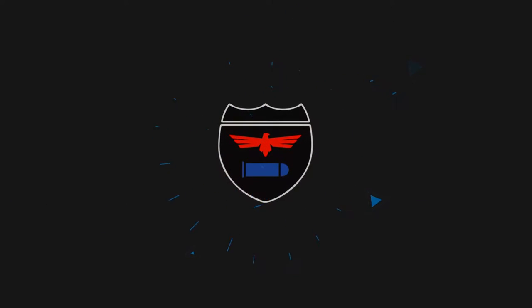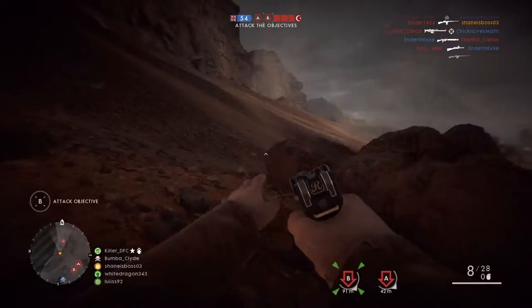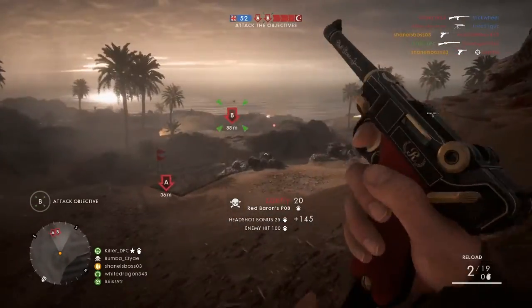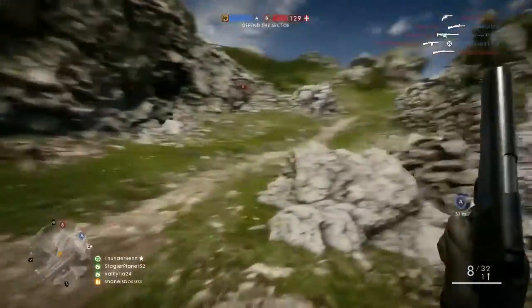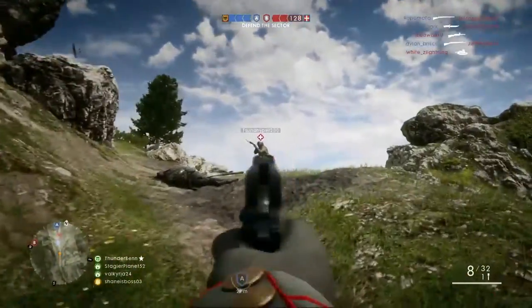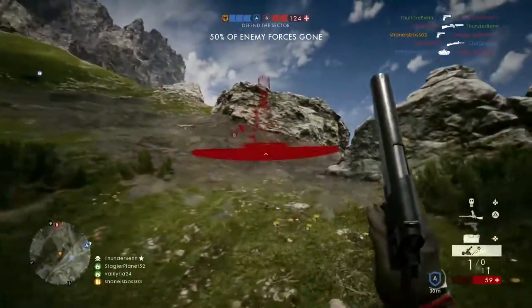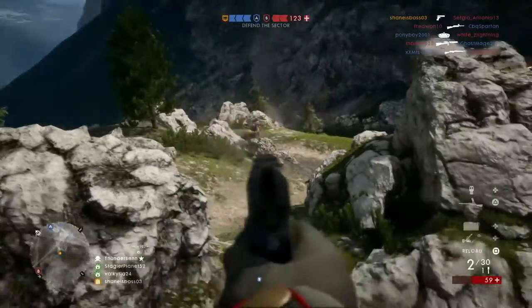Hey guys, here's Daniel from Legend Gaming. In this video, I'm excited to bring you a comparison between the M1911 and the PO8 pistols in Battlefield 1. These are two of the earliest pistols that you get — the Red Baron PO8 and the Harlem Hellfire M1911. A bunch of people have these unlocked right at the start of the game, and a lot of them you don't even need to buy. In this video, I'm going to try to help you understand which weapon is better for you and give you an idea of what I think is the best weapon personally.